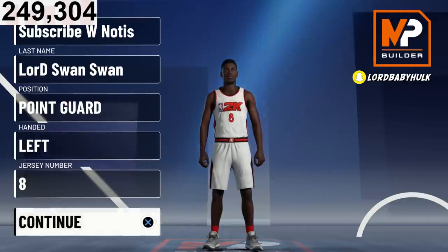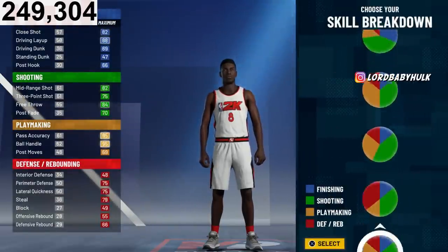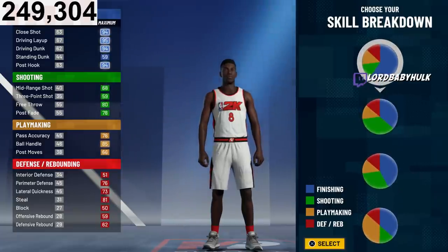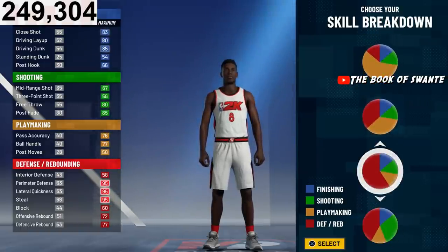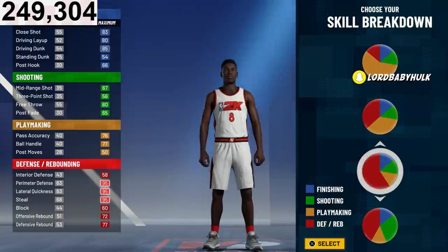We're gonna make them a point guard. Lockdowns and centers are probably the most challenging positions to make because there are so many variables. You don't know if pure locks are going to be able to shoot. If pure locks can shoot like other years, they'd be the best — but if they can't, then the play lock or sharp lock is going to be the wave. People might not even be able to shoot with the play lock, who knows.